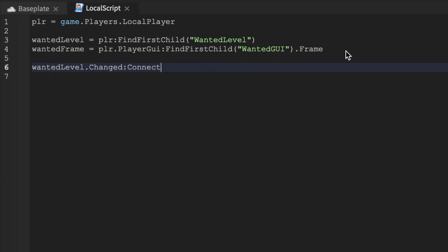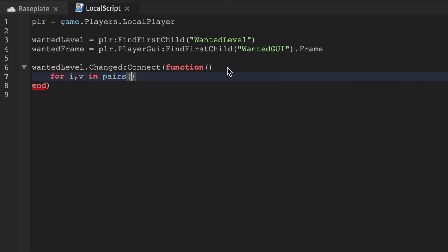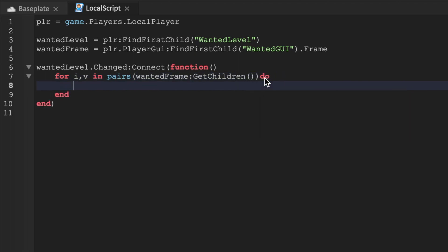Once the wanted level is changed, we'll set the stars. We'll say: for i, v in pairs(wantedFrame). This is a for-each loop — for every star in the wanted frame, like Star1, Star2, etc., we're going to do something.